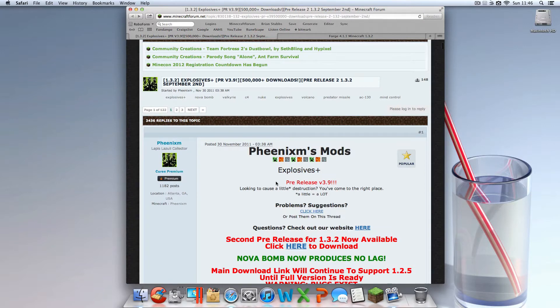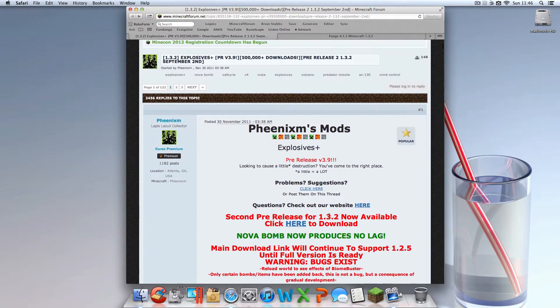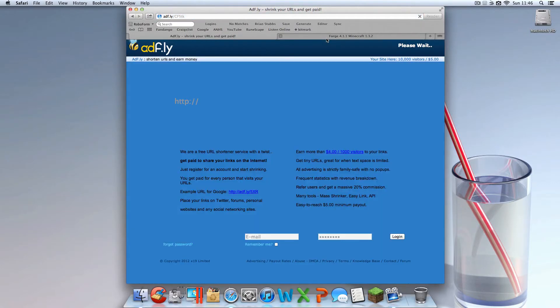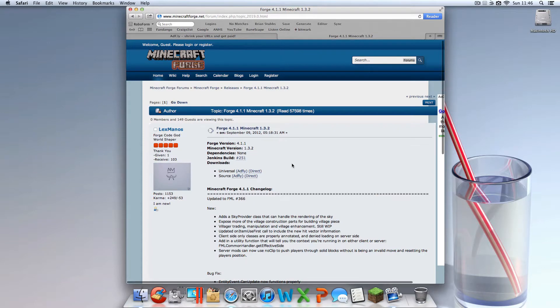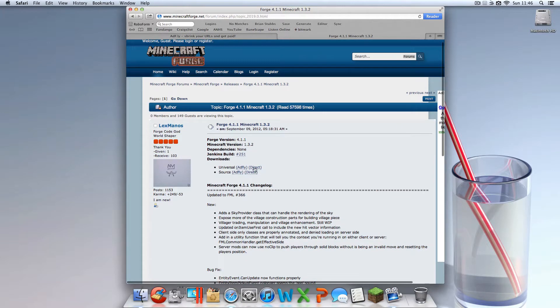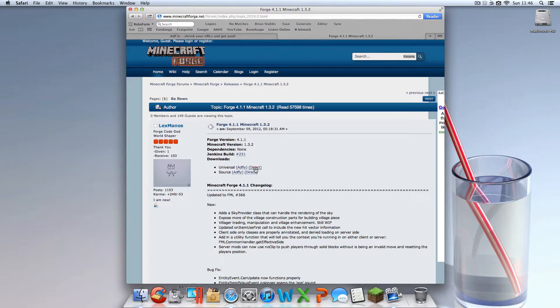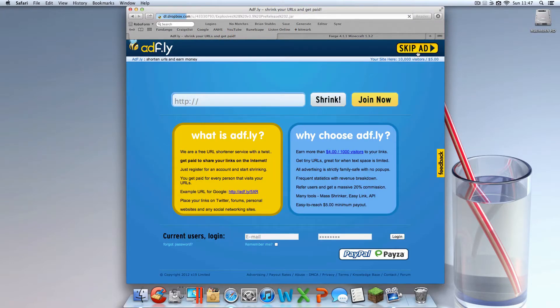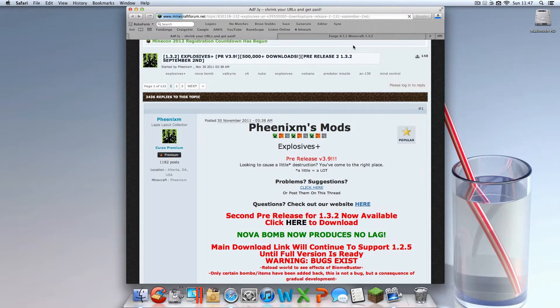The first thing you want to download is Explosives Plus. This is for 1.3.2 — be aware this does not have everything and could be updated constantly. I'm showing you the second pre-release for 1.3.2 for now. Download it, and while you're waiting on the AdFly link, go to the Forge link in the description. Download Forge Universal — download direct. Once Forge Universal is downloaded, go back to AdFly, skip it, and that downloads too. You may want to go back to the forum — that's your decision. You should now have both downloaded.